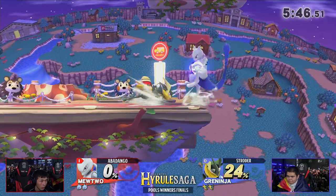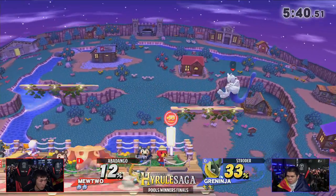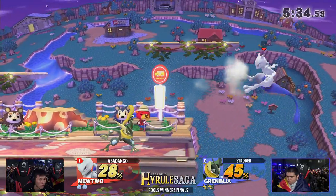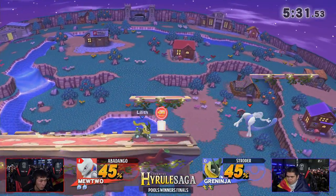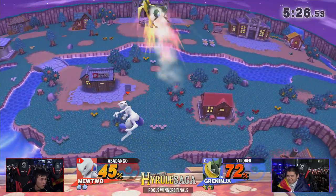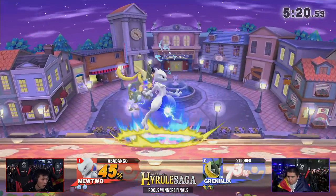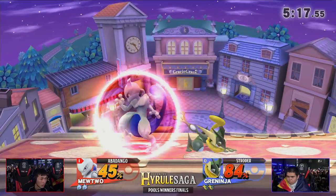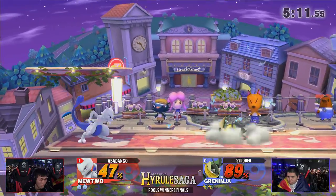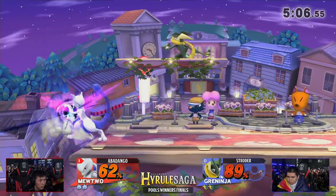Game 1 didn't go quite well for him but he definitely had things started — he was looking for that combo potential. I want to see more of Strotter's combos. Starts off with an up throw to up air but it didn't connect. Now Abadango is off the stage — Abadango's just trying to space that down tilt and use the shadow ball. Neutral resets can be quite hard as Mewtwo. One reason why this matchup is tricky for Greninja is because Greninja gets so much off down tilt, but Mewtwo's down tilt is just bigger, better, longer and kind of out-spaces it.